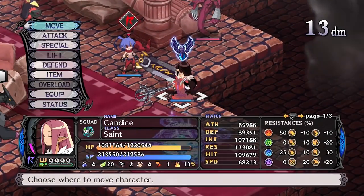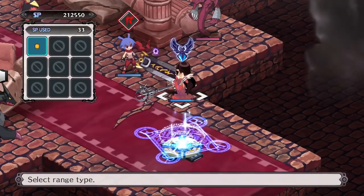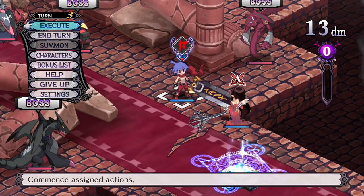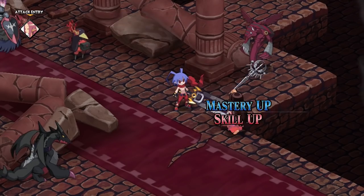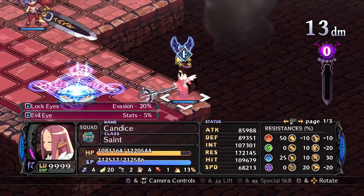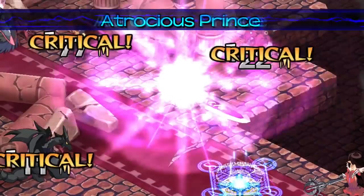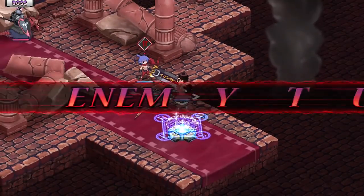The other unique skill, however, is much better. Spiritual Gain increases the target's SP, INT, RES, and SPEED. I find that buffs, especially ones that can increase stats that are used for attacking, can be very useful from early game to late. Stats are very important in Disgaea, and a straight increase to them isn't something to scoff about.